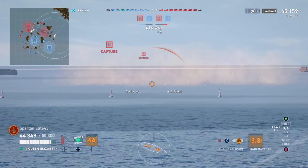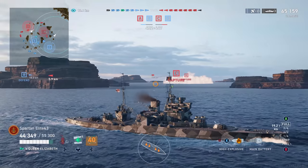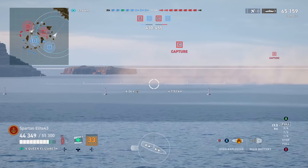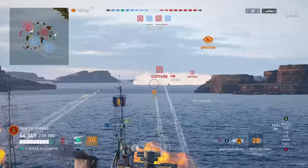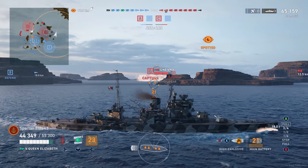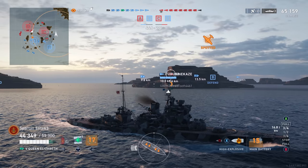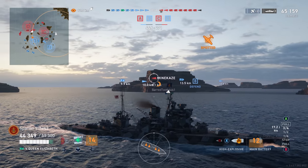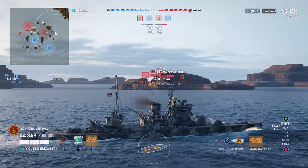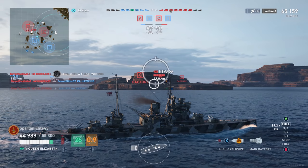I loaded HE here because I was expecting the Nevski to push me, but he's sitting in a smoke screen shooting at our friendlies. I see him fire his guns and take a shot — how is that even close? I'm firing at the tracers he just fired. We weren't even close. That just goes to show you — firing into smoke at tracers, unless you know they're broadside to you, is not easy, especially if you didn't see them go dark in the first place.